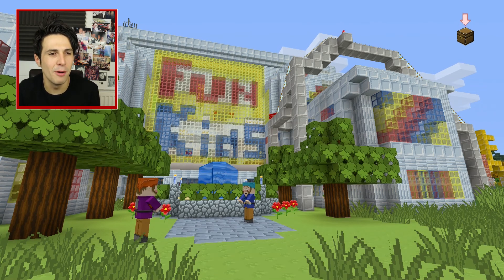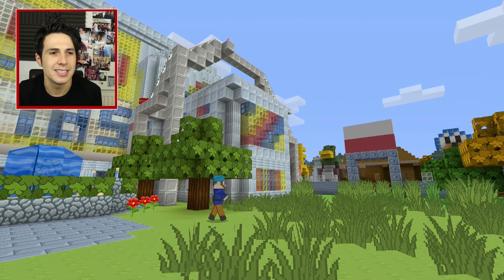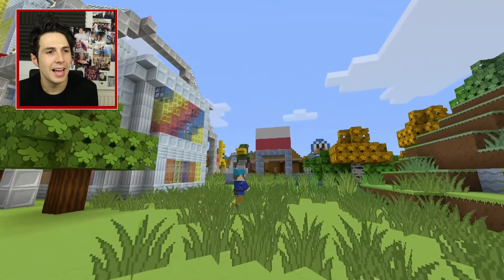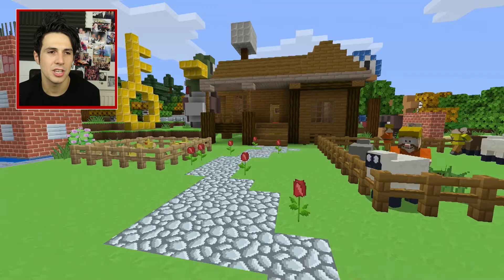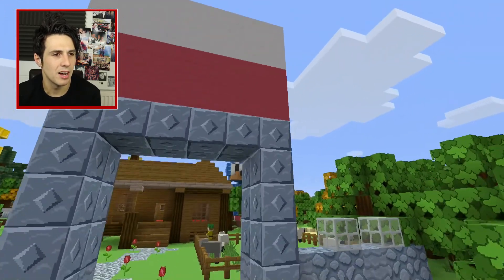Episode 7 of Robot's Polish Power Pack. Let me fill you in on what's been happening in this series, if this is the first one you've watched. My friend Robot is learning Polish and to help him out I've been building some of the words he's been learning in Minecraft — because I'm a generous human being with my time. Look at that lovely Polish flag sitting on top of an archway there.